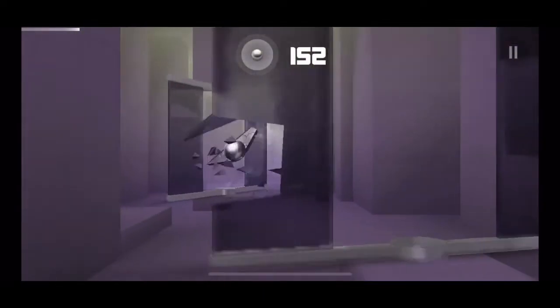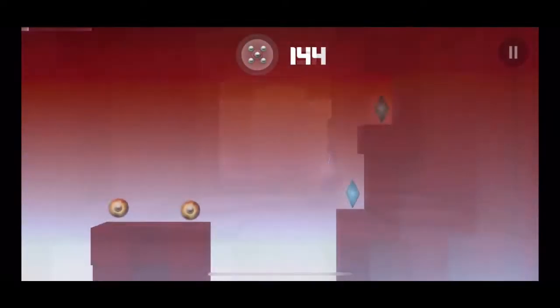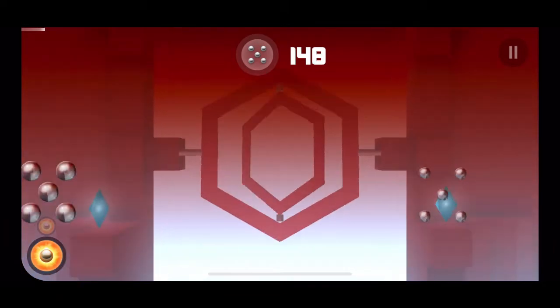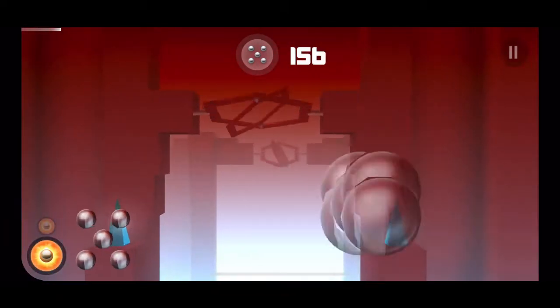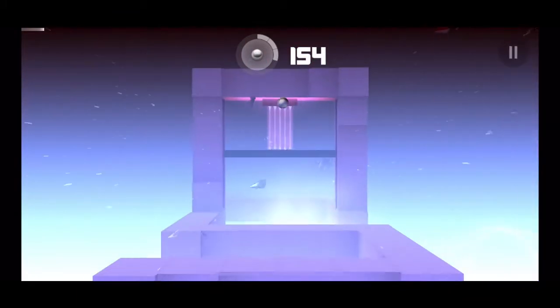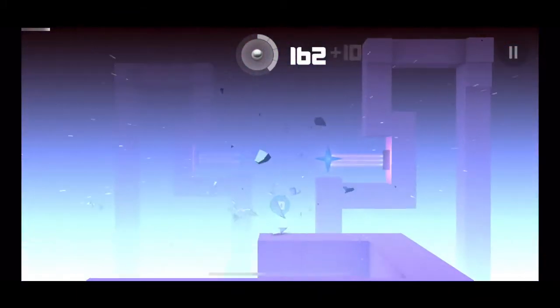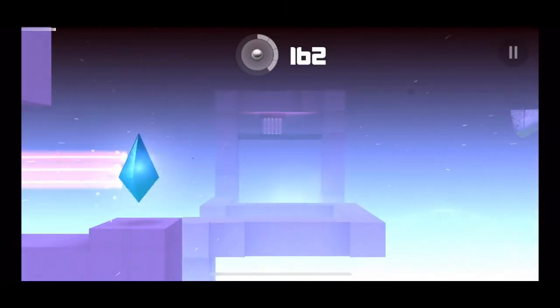Scattered throughout the checkpoints, there's a variety of obstacles that don't crash into you. The big hexagon obstacle is known to rotate just right around you. The transformal crystal, first appearing in checkpoint 10, is when it transforms into a crystal that gives you three balls — it's still floating.